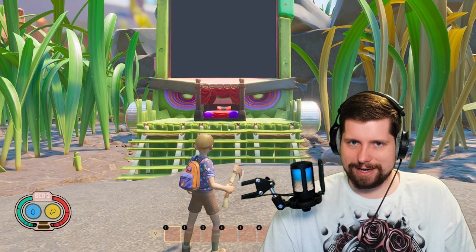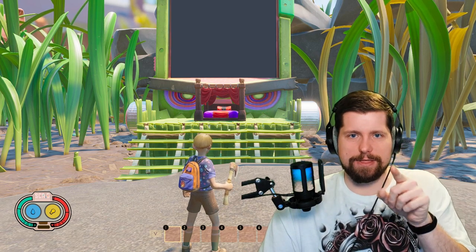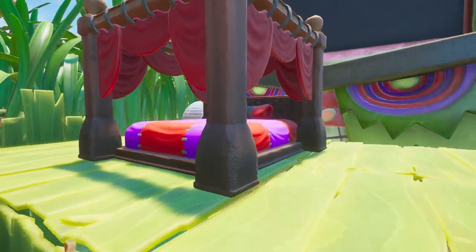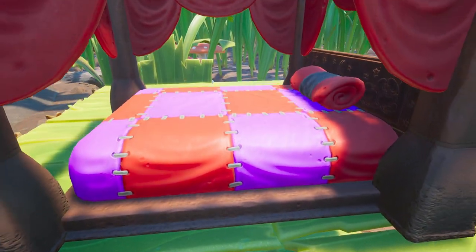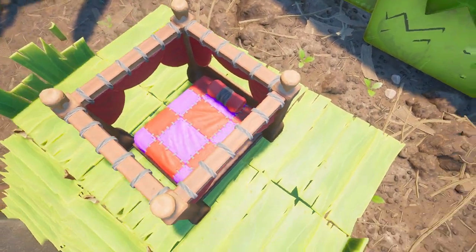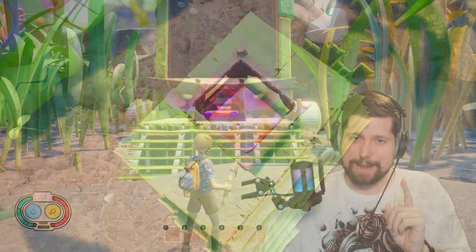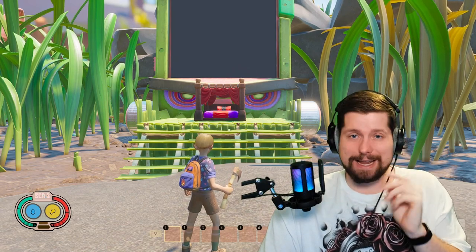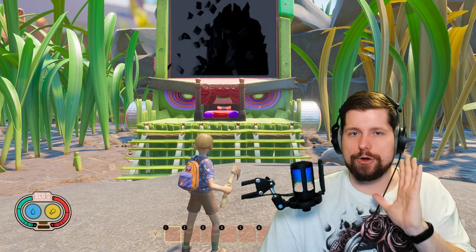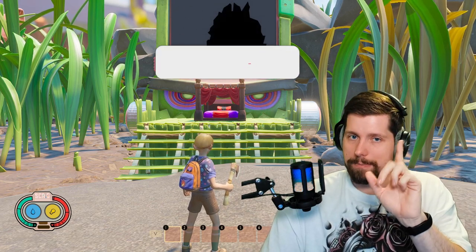Why do you need to get your comfy up? It's because of this thing right here — the pedal bed. This thing will not just help you sleep at night, it will give you comfy defense and comfy energy. Comfy energy is a 10% reduction in exhaustion timer, and comfy defense is 10% damage resistance — the same as human food, for free, just for sleeping in it.